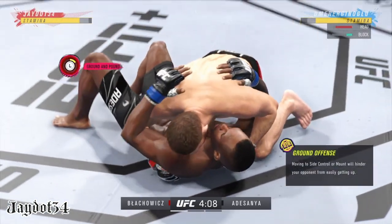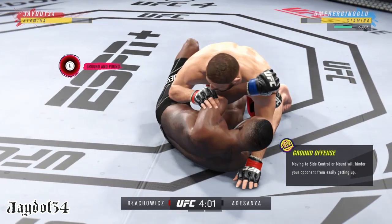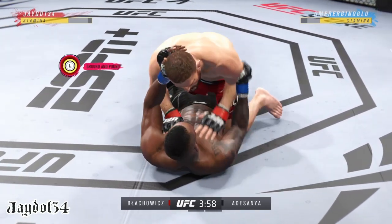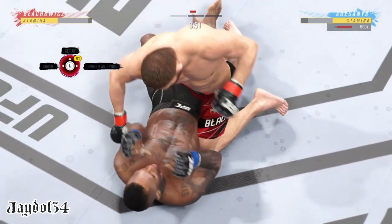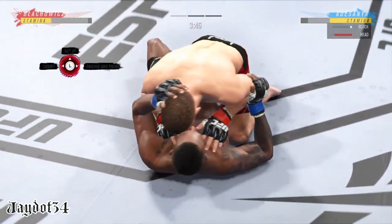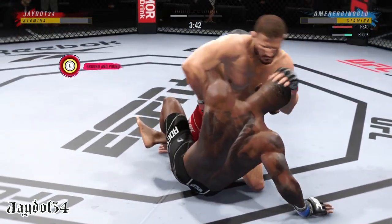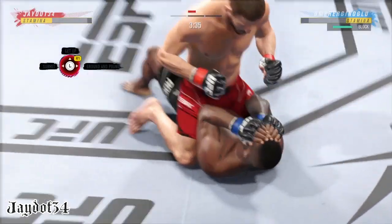Working out of side control here, his opponent trying to control posture, but you got to be careful here. Both fighters pretty comfortable on the ground, but you got to be very careful hanging out here for too long if you're his opponent. Nice job using his strength there to posture up. We'll see what he can do now — he's going to start looking to land big shots from the top.